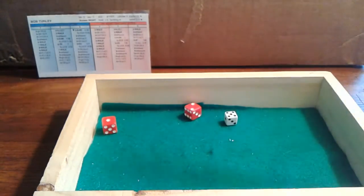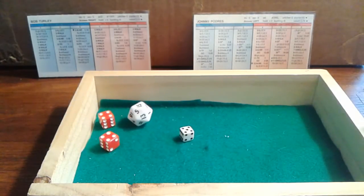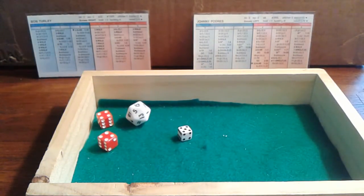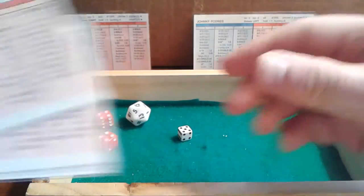Bill Skowron leads off the top of the second against lefty Padres. A 5-3 against the righty — pitcher X. Padres is a 3-E8. We get a 15 and a 13: a 3 and 15 is a G2, and the E8 check shows no 13, so it's a good play. Skowron squibs it right to Padres, who was up to the task. One away.